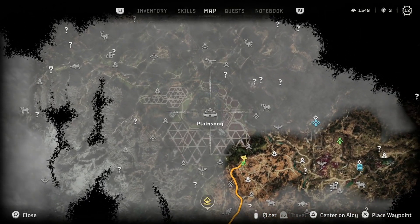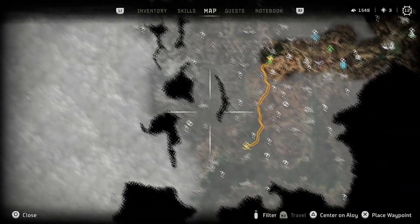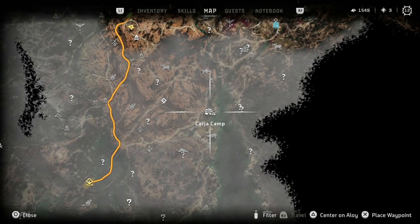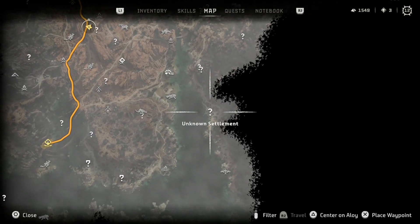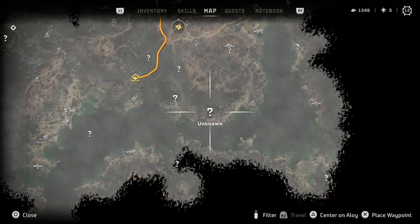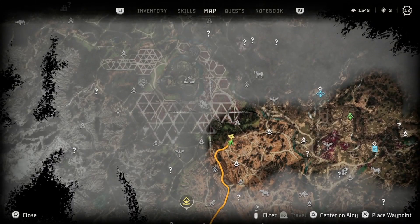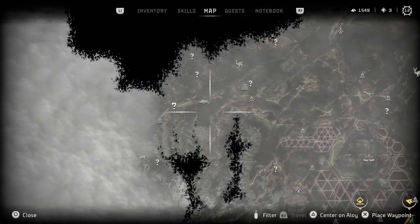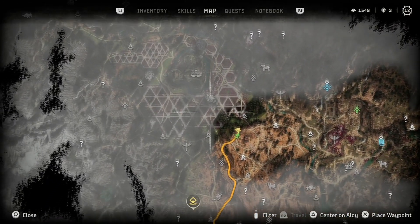Got some more rebel outposts, probably need to go to Plainsong at some point. There's a lot to do, there's another hunting ground, so many question marks to check out. This thunder jaw is guarding some kind of a question mark — unknown settlements. Okay, not just unknown — why are these question marks differently shaped, and like thicker, with a couple of C's in there?